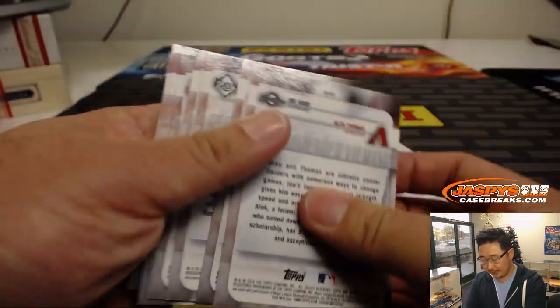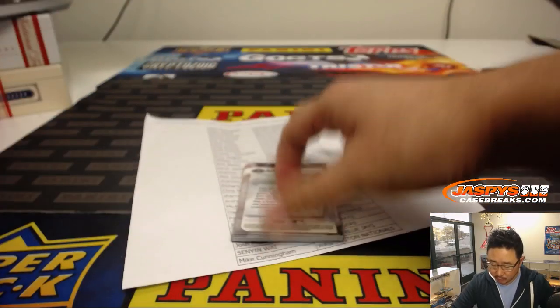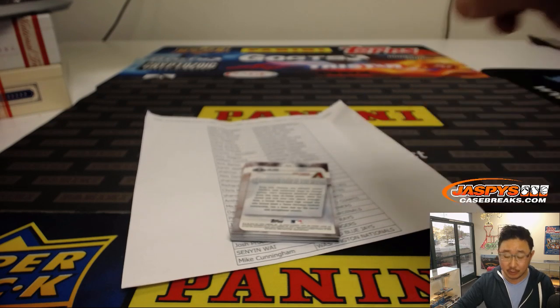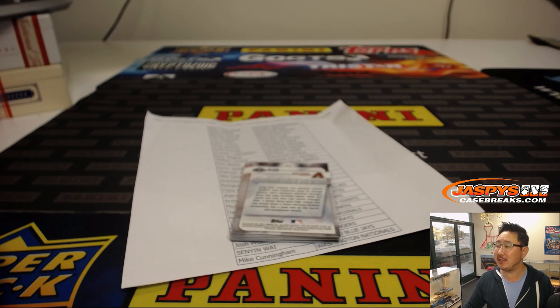So all the left side teams will be getting these recommended viewing cards. Folks, we've got another one of these two-box mixers in the store on jazbeescasebreaks.com. Check that out. And a full case break of 2018 Bowman Draft Baseball — check that out on jazbeescasebreaks.com. We'll break those with you next time. Bye-bye.